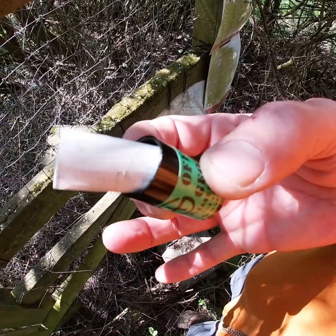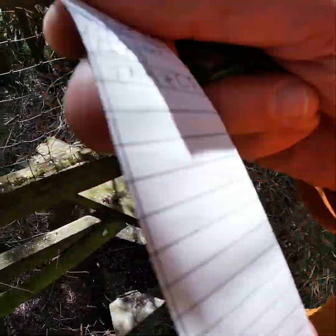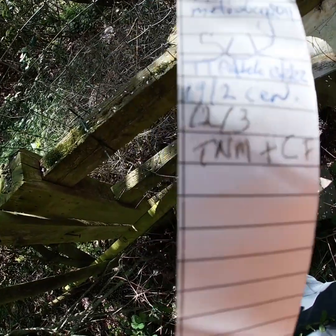At ground zero it's time to find the cache itself and we've already had a hint to show us where that cache may be. Open the cache and inside there'll be a log which you can sign to physically evidence that you have found this cache.